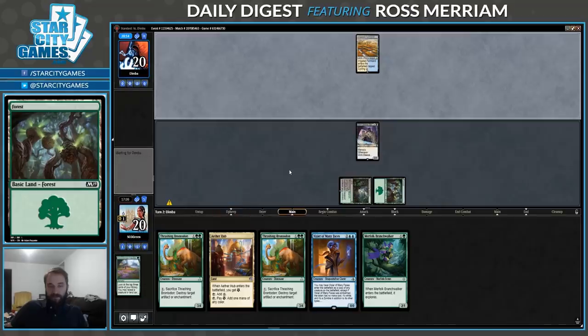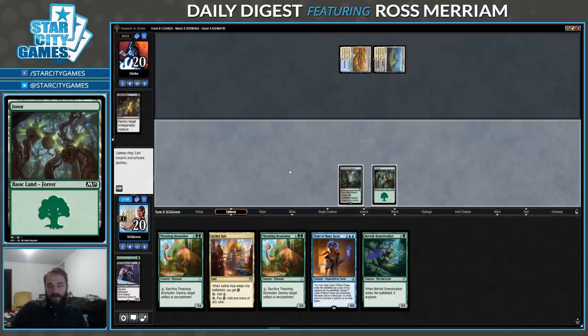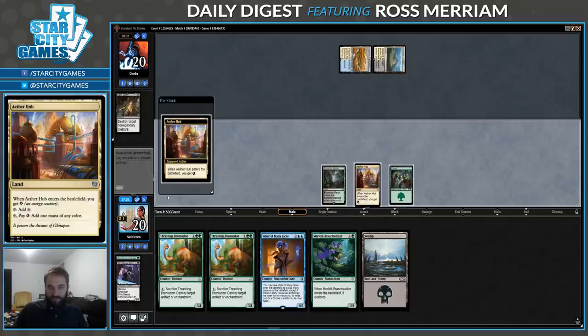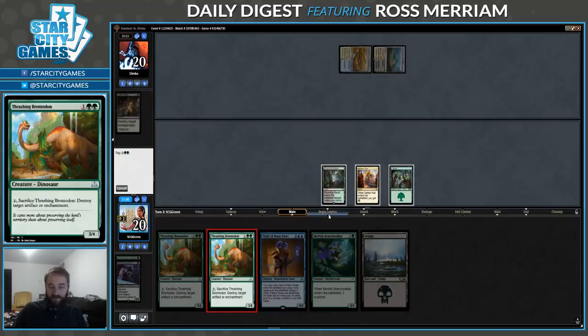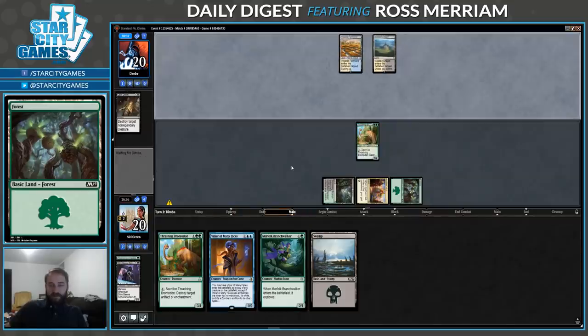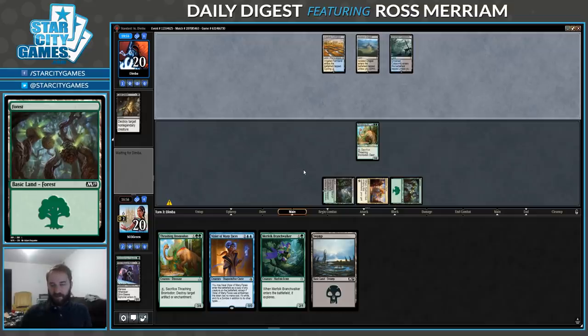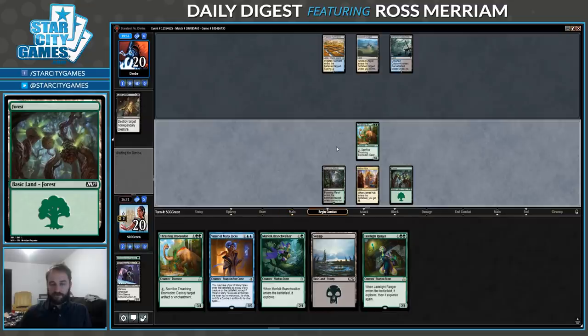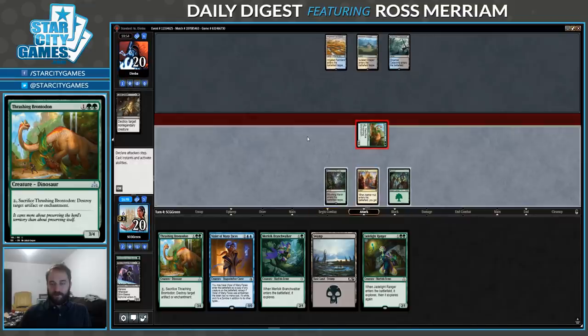I have a Merfolk and Siphoner. Please have Seal Away, not Fatal Push. Cast Down — well that's disappointing. I guess Seal Away would have been fine too, actually. Let's get a Brontadon down, start trying to mash. We are short on blue mana for this Vizier, but that's fine — it'll take a while for it to be relevant. A Jade Light Ranger though. Push you for 3.